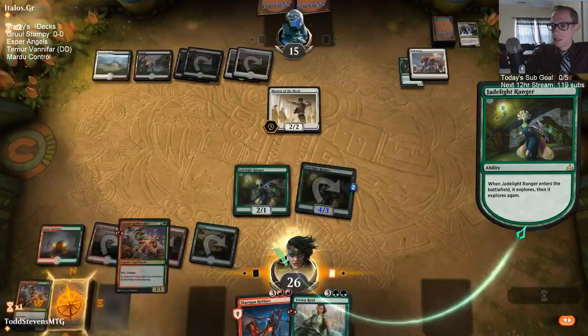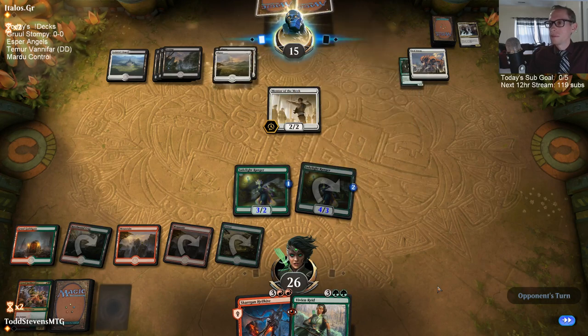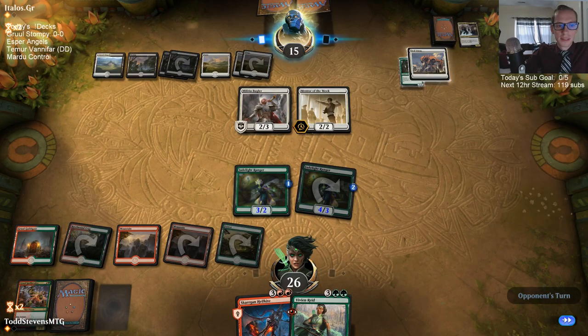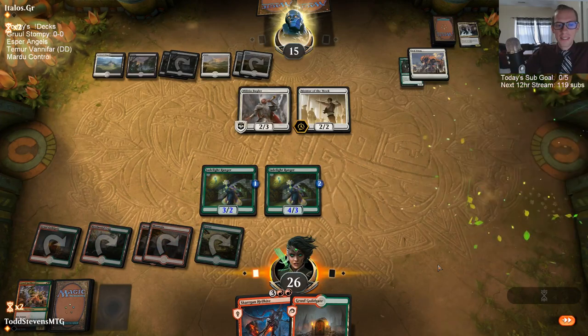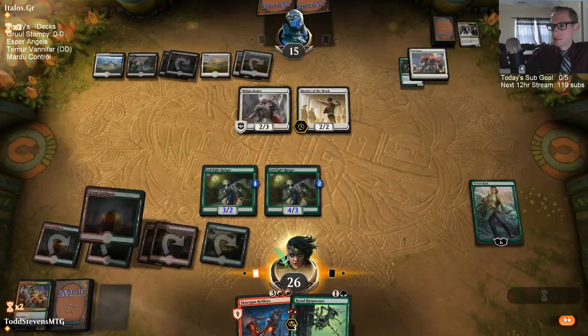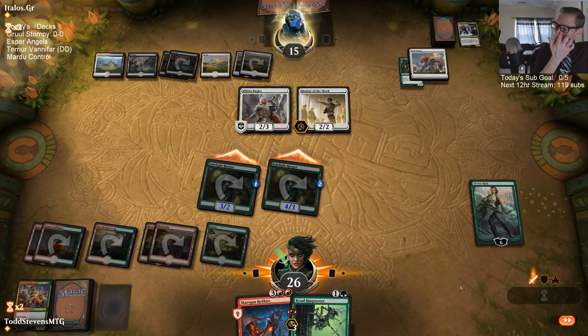There we go. Dreaming about getting five wins. We just don't need a seventh land, so I guess I'm taking this Harpooner, even though the Harpooner isn't great — it's just something. If I would have seen Seal Away or any enchantment in the first couple of games, I could have just brought in Brontadon instead of Harpooner.